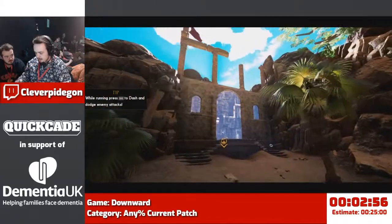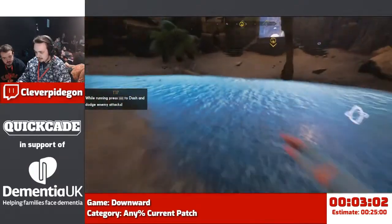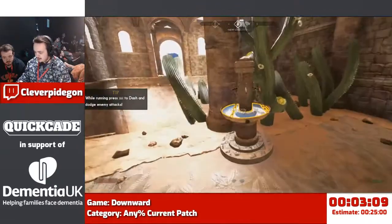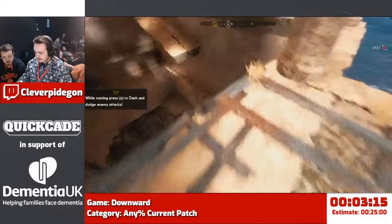For some reason that golem has a period where its invulnerability doesn't work before it starts its first attack. So you can grab the cube — called a dry artifact — out of its back before it turns red and you can't grab it. That's the only one it works for, but it's the only one we need.